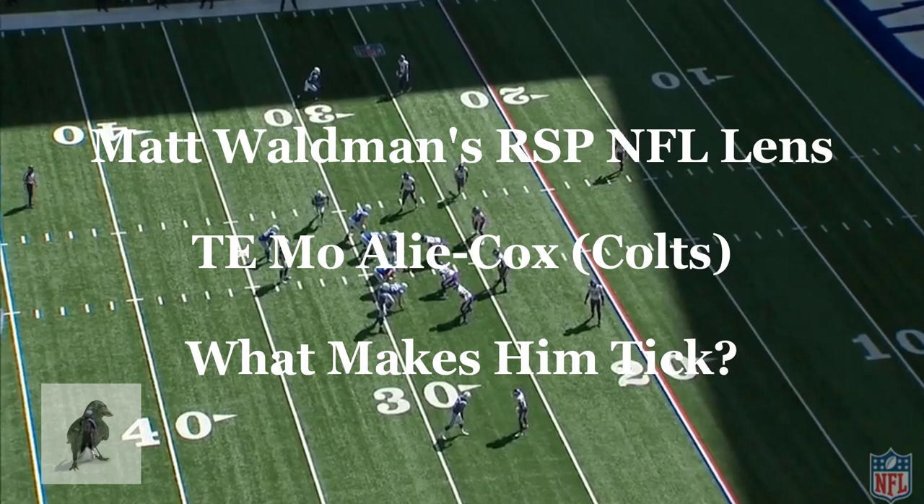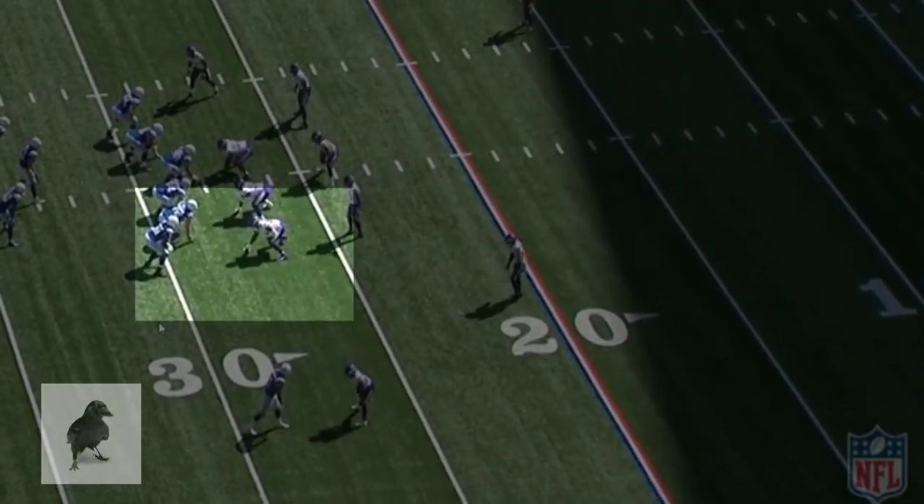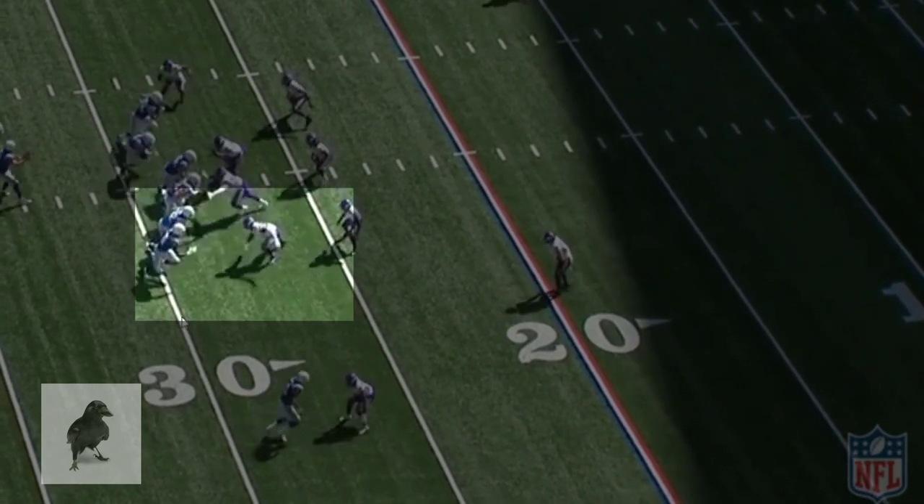Welcome to the RSP NFL Lens. I'm Matt Waldman with Rookie Scouting Portfolio. Let's take a look at Mo Alley-Cox, veteran tight end with the Indianapolis Colts. He's a third-string guy behind Trey Burton and Jack Doyle, but both those guys got hurt. He's been on this offense for a while.